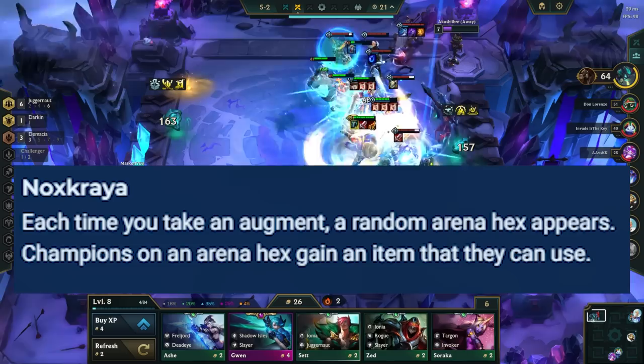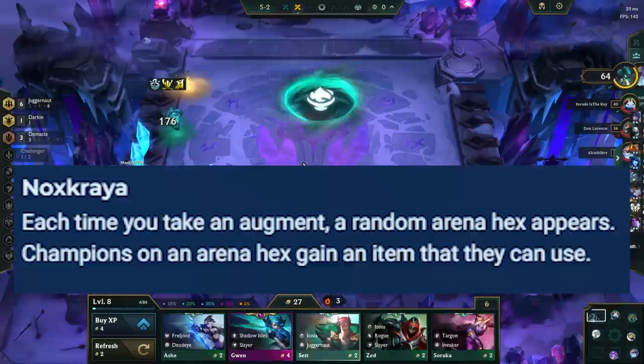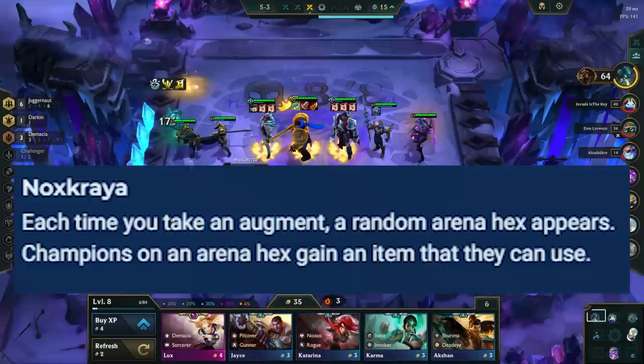Nox Craya makes hexes appear that give one free item to a champion in the hex, and another hex appears every time an augment is picked, adding up to a total of 3. Don't focus too much on getting free value from these hexes if it makes your positioning awkward, as an item or two extra will not be worth it if you keep losing fights. Put secondary carries and tanks in these hexes during the late game. Putting a unit with Zephyr on these hexes is also great, and if a lot of hexes are on the same side, make a Shroud to get consistent mana reave on the enemy team.